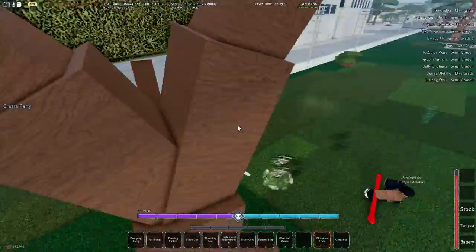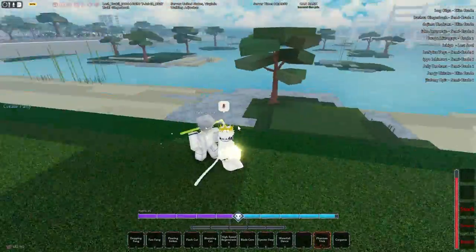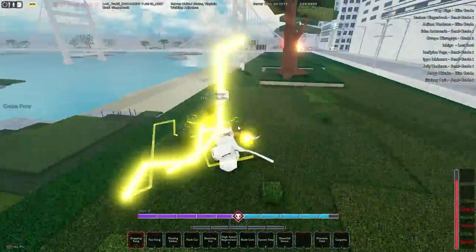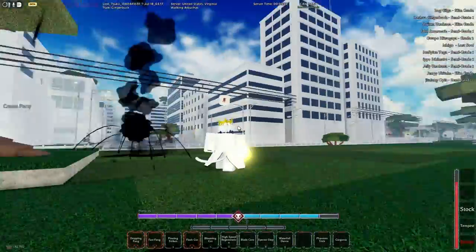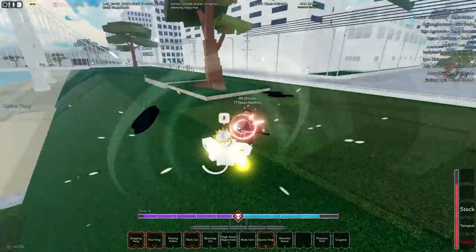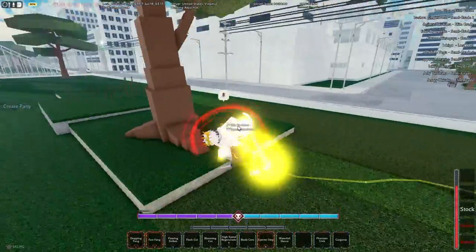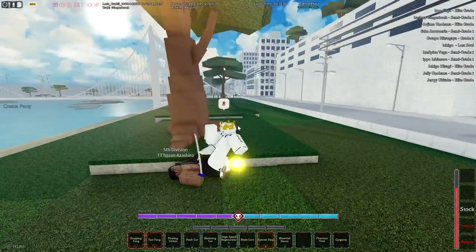Once you hit elite grade you'll be on stage one. At stage one you have three different methods. Method one is the raid method: get 150 to 180 wind raid wins. It can be any place - Soul Society, Wandenreich, or Hueco Mundo. It cannot be KT though - you cannot do KT, and KT raids will not count.